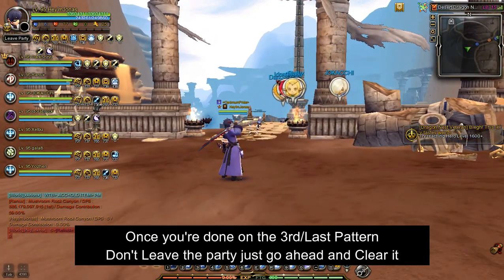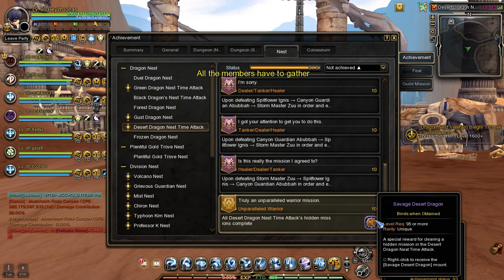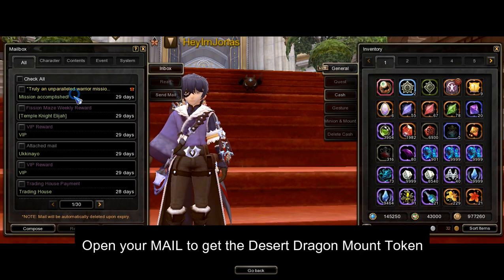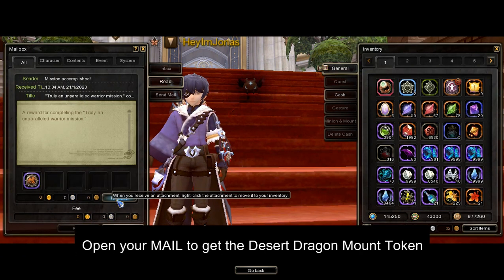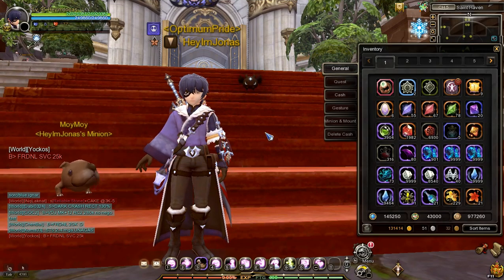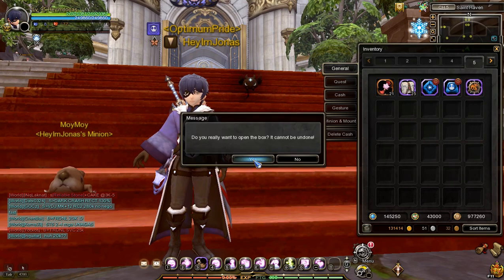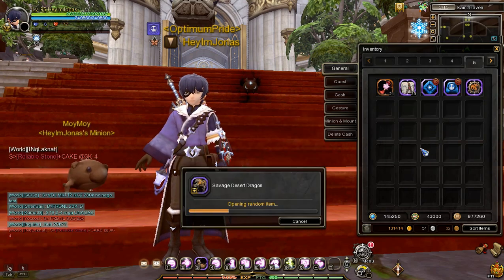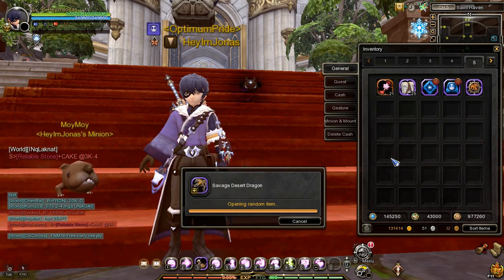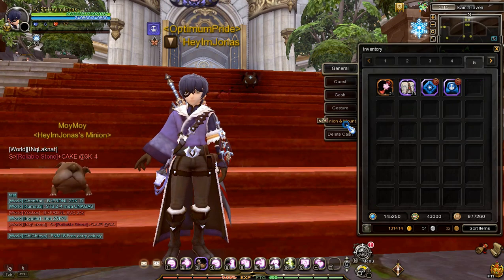Once you've cleared the last stage clear pattern, you will get the fourth hidden achievement after clearing the first three, which contains the desert dragon mount. The reward will be delivered to your mail. Upon receiving it, right-click on the mount token, then open it, and you will receive your very own desert dragon mount.